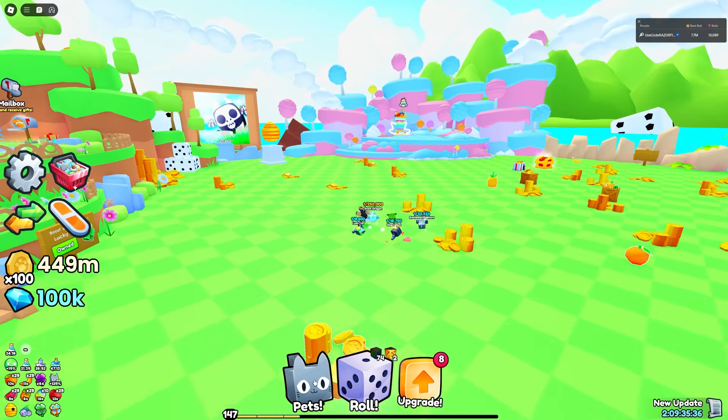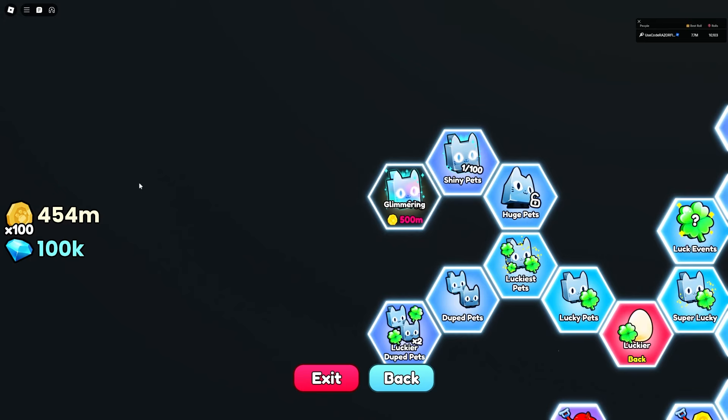Now I'll leave auto-roll on and hide the rolls so it only shows me really crazy results — one-in-6,000 and above won't clutter the screen. I'm getting one-in-12,000 and one-in-13,000 rolls. Auto-roll is running and I'm not spending that much Robux honestly. I just hit a one-in-50,000 — nice! I'm at 10,000 rolls now. I have most of my stats maxed out for luck, except the Glimmering upgrade which costs 500 million.